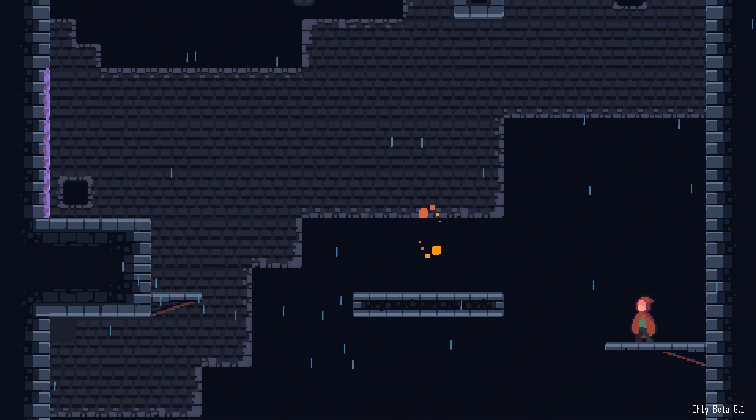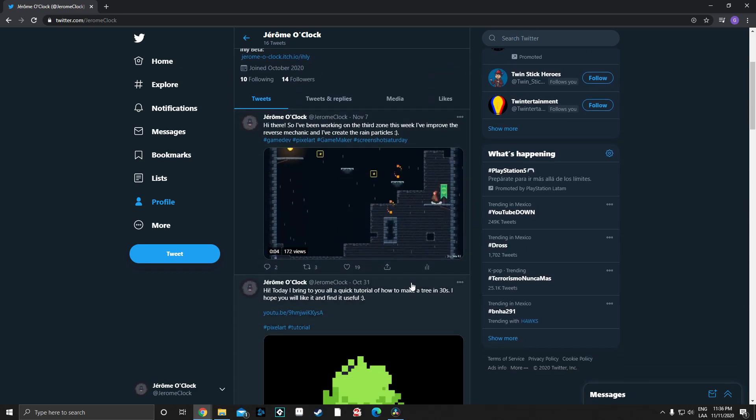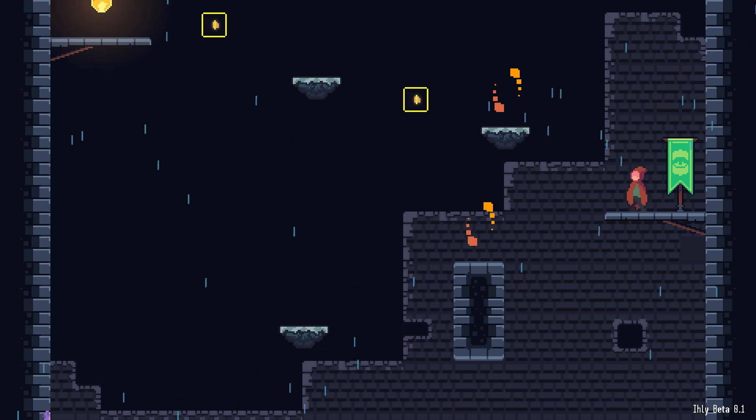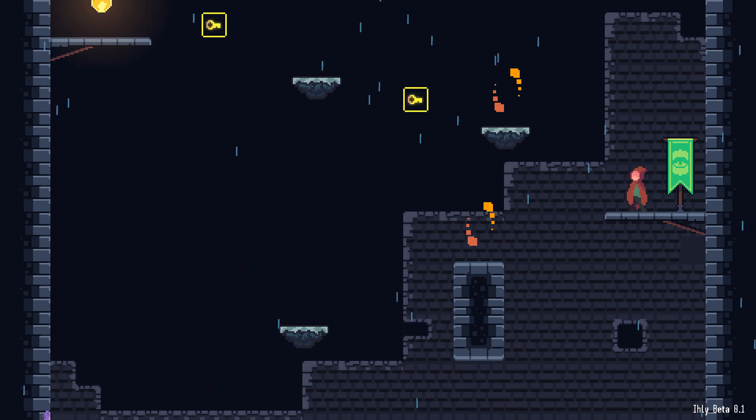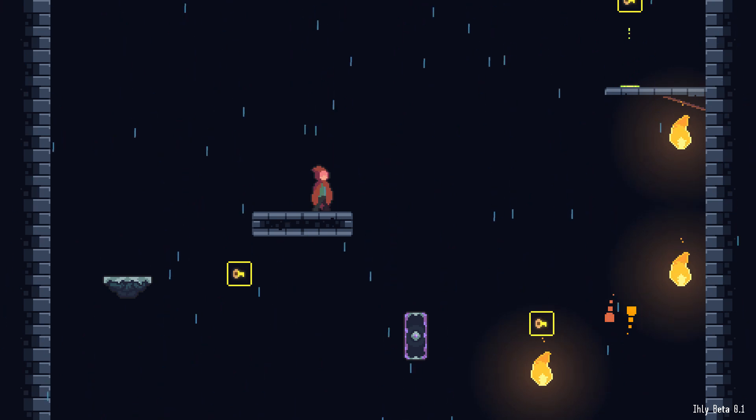Something curious that happened is that I published a short video about what I was working on on Twitter and Facebook, and some of you let me know that you thought the rain would look better if I added a random angle to it in order to not be so vertical. I did that, and I actually like it more this way — but what do you think about it?